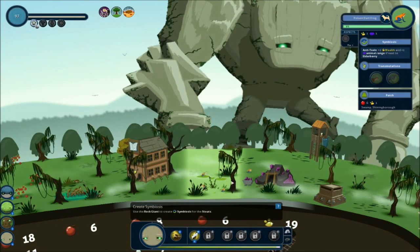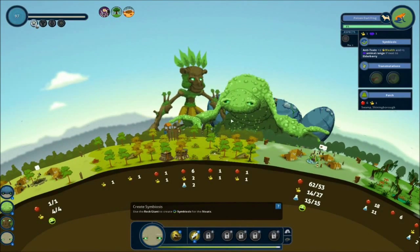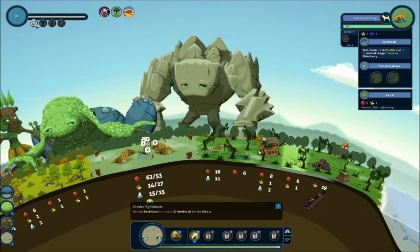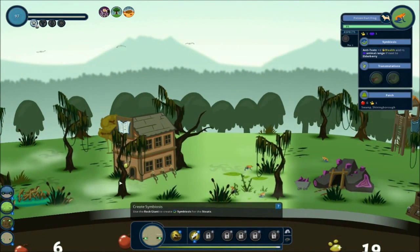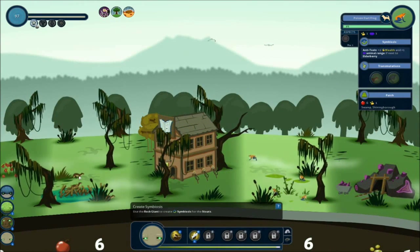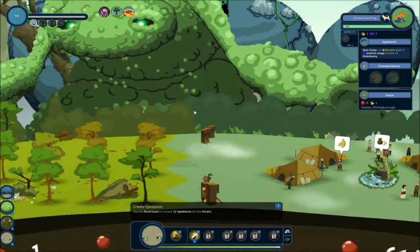Why are there poison dart frogs? So you can't create stouts in a swamp region, I think. But I guarantee there was... maybe that was an otter. I think maybe one of these otters wandered over here and I thought that was a stout, and I thought I did it right.